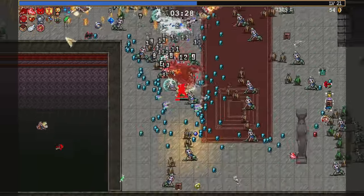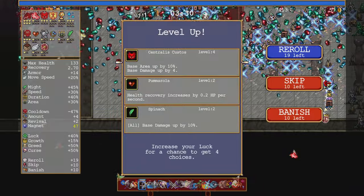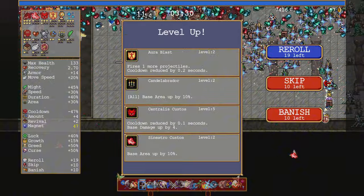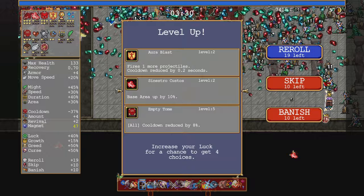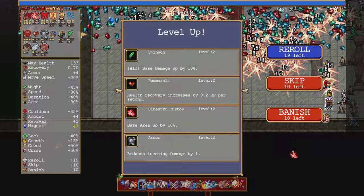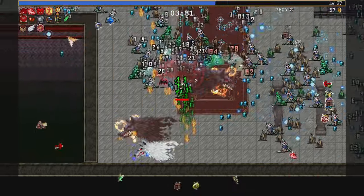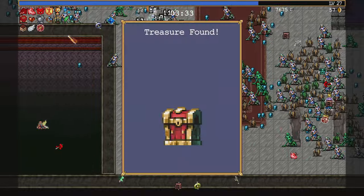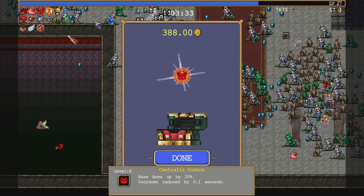I'm going to be using a Soul Steal. Vacuum will help though. Cooldown down. Base area up 10, damage up by 4. Cooldown reduced by a second. Base area up, damage up again. Cooldown max. Base area up 10. Area up 10. But the head is still quite tiny. Base area up by 20%, cooldown reduced by 0.1 second.